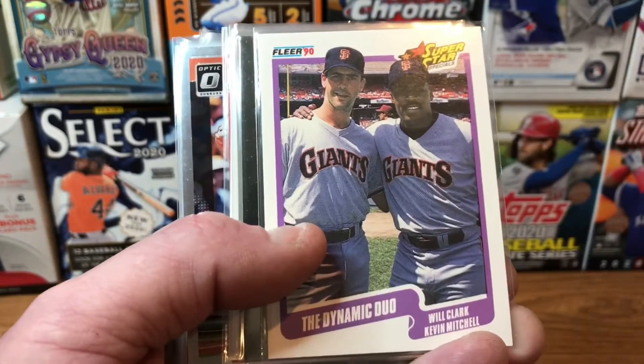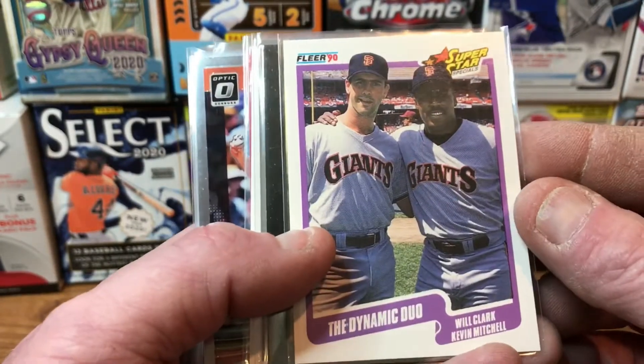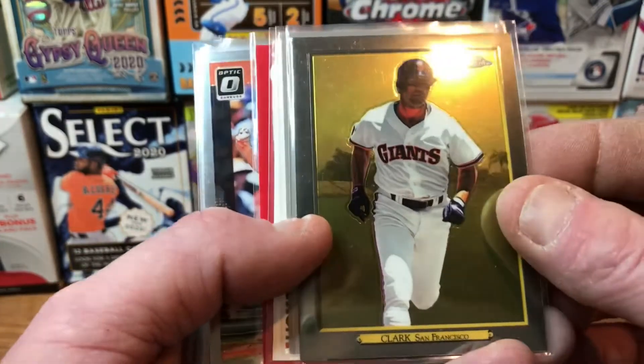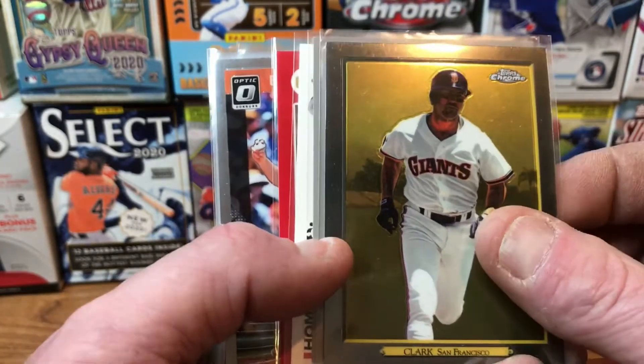We've got the Dynamic Duo from FLEER 1990 — that's Will Clark and Kevin Mitchell, these superstar specials. Then we've got a Turkey Red Chrome of Will Clark, and this is from 2020 Topps.